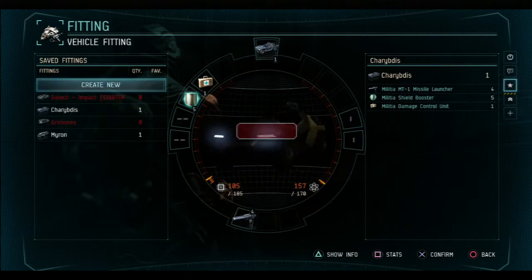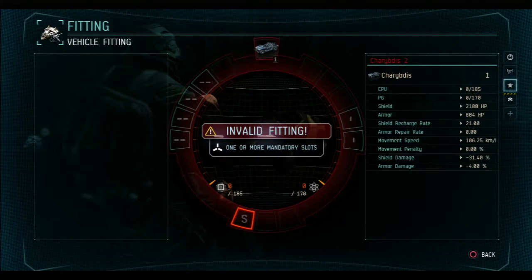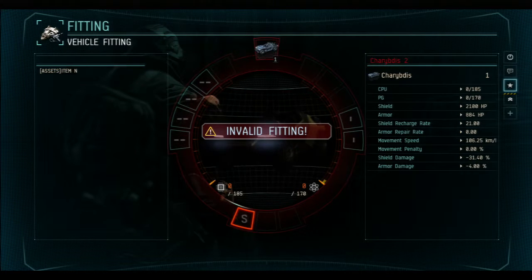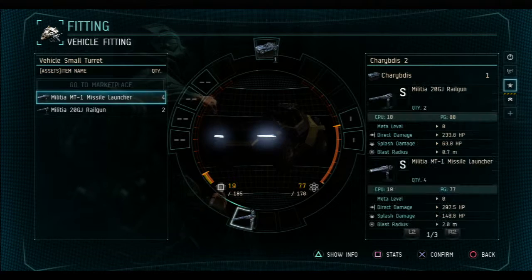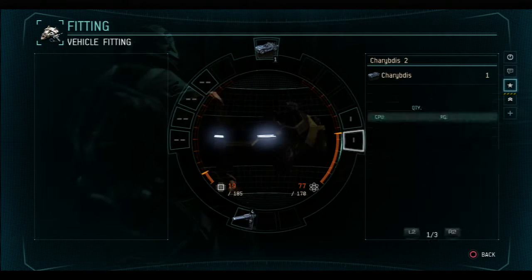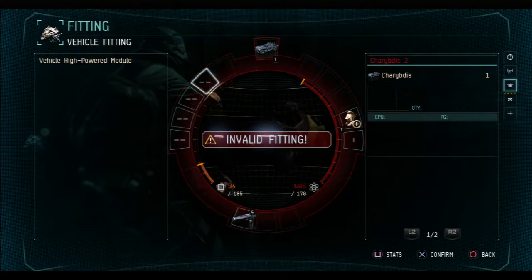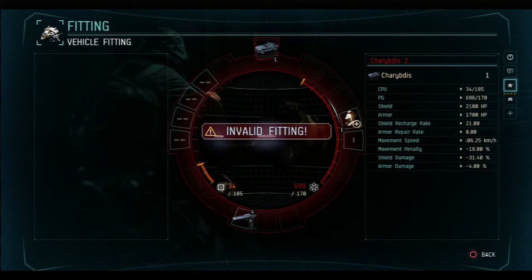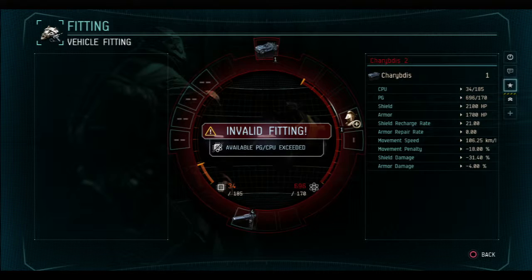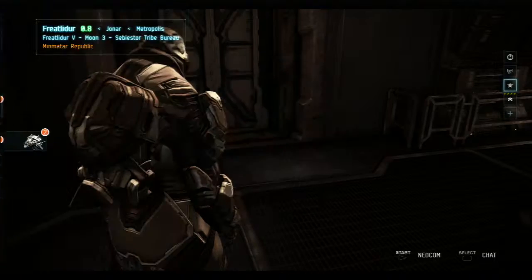After purchasing, go to your fittings — vehicle fittings. Then you go to create new, and create a new fitting. All you've got to do is put a weapon on it. I honestly like the missile launcher the best — that is what I call the best. The missile launcher will kill the fastest and I think it's the coolest. Other than that, if you want some armor repair, put that on too, but all you really need is a weapon and maybe a little bit of vehicle repair.